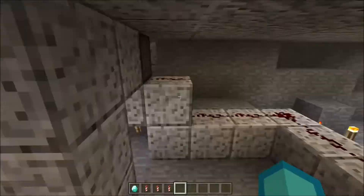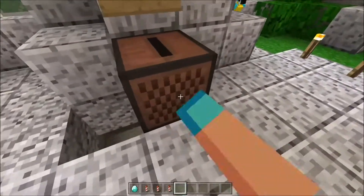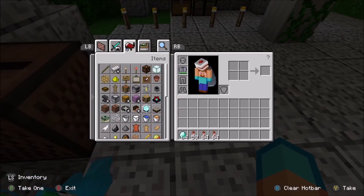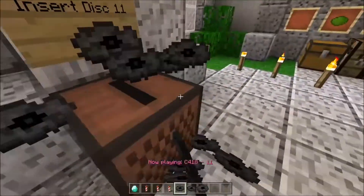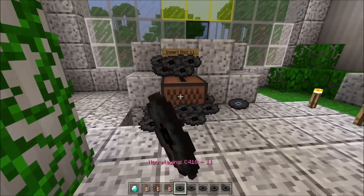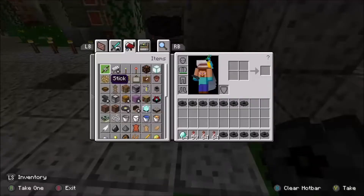It certainly isn't in my inventory. On this map it just didn't do anything at all. What's supposed to happen is you play the disc 11 — where is it anyway? Right here. Records, apparently they're called records, whatever. I found a glitch. Okay, that's not what's supposed to happen.